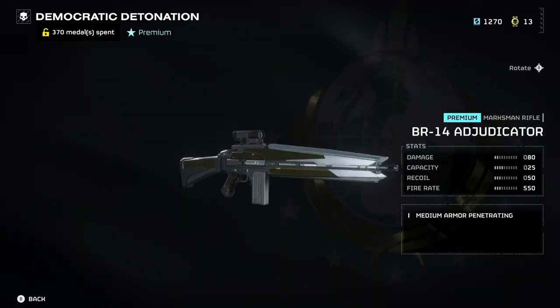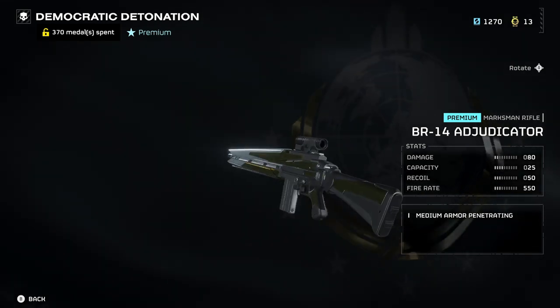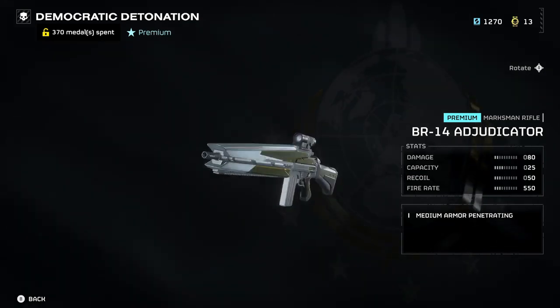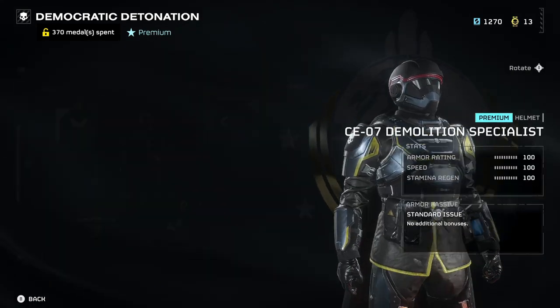First weapon on our list is the BR-14 Adjudicator. This is a marksman rifle with two firing modes: semi-automatic and automatic. Its capacity is kind of low and from my testing I wasn't too impressed, as the damage output doesn't outweigh the capacity.